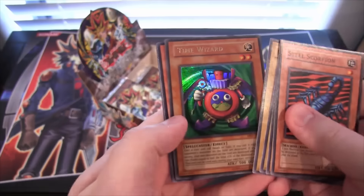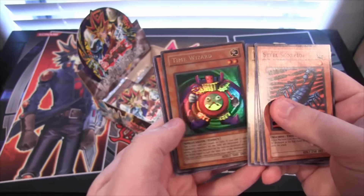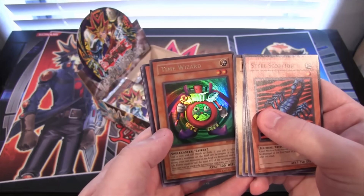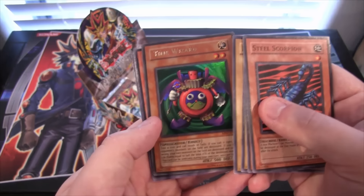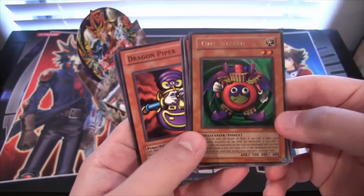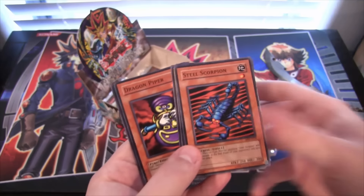Time Wizard! Oh man, that is awesome. I forgot he was an Ultra Rare! That is so cool. I remember trying to get this card. I think he was in the Joey starter deck — I think that's right. But of course you had to try his effect back then, it was awesome. It's really cool to see as an Ultra Rare in this set.